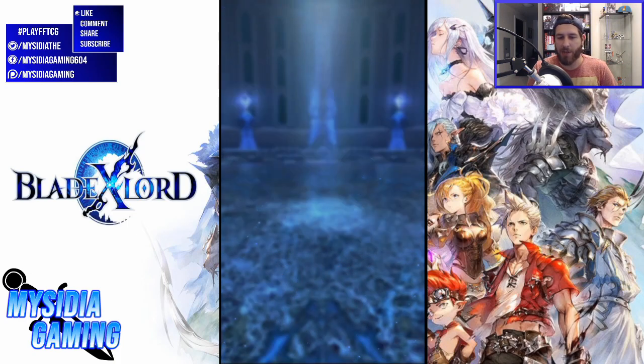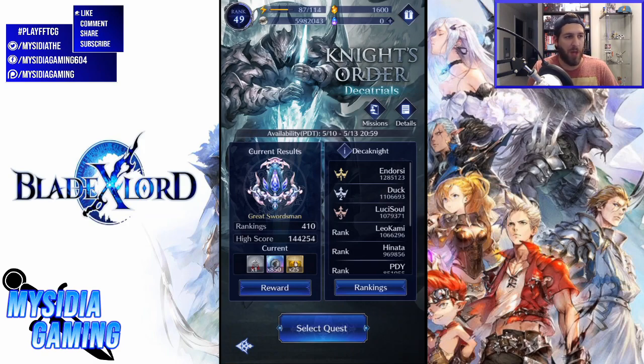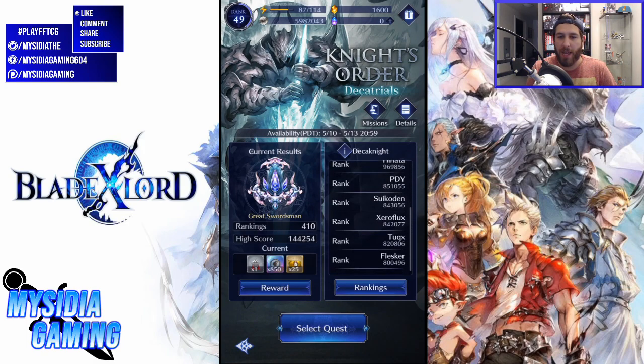We can take a look at the actual trials. You can see the people who have ranked very highly — and I love that name Sakodin, great game series. There are people that are cheating, which you've probably heard about — their might is unreasonably high or unreasonably low for their score. It's been announced they're monitoring it and will be removing people, so you might actually shoot up some ranks. My best score right now is 144,254 points and I'm ranked as Great Swordsman.